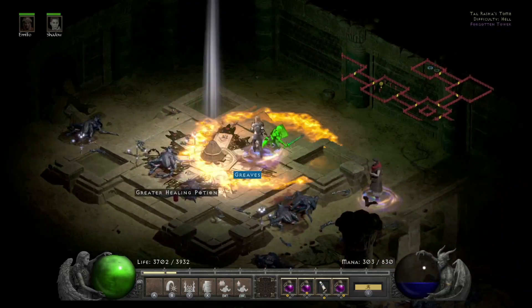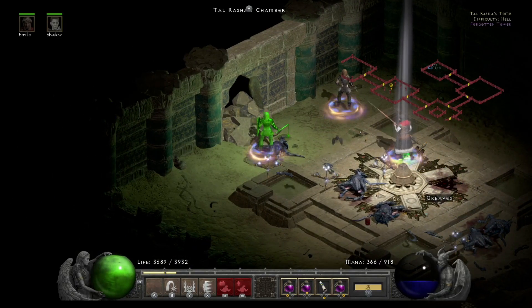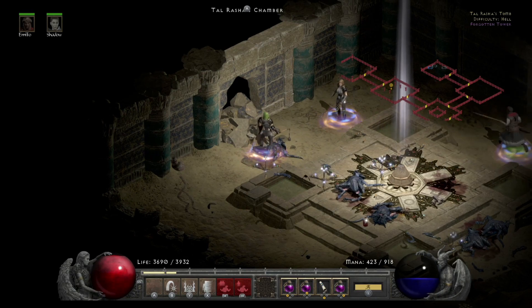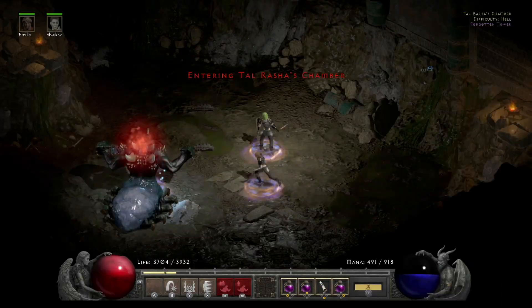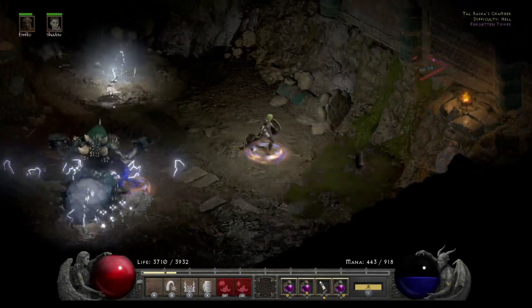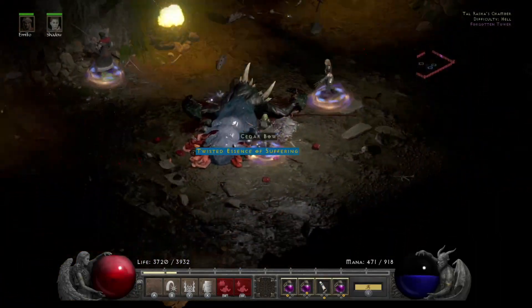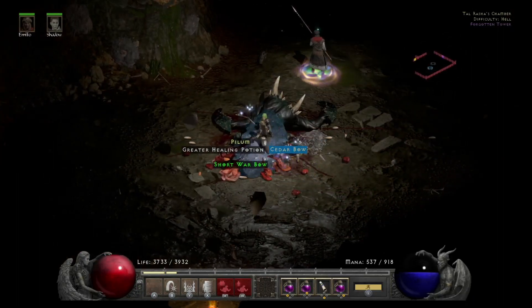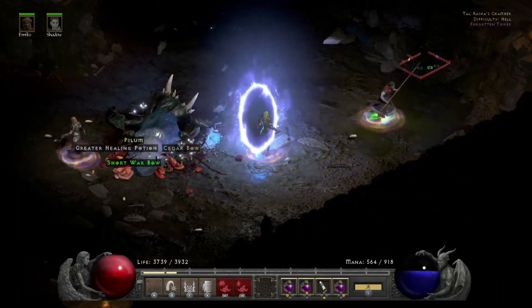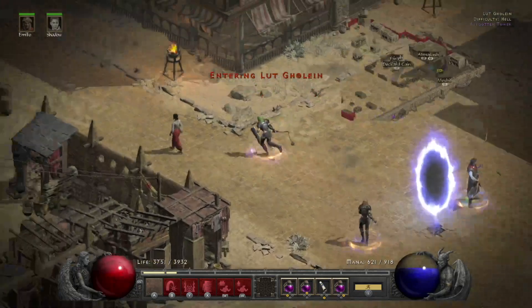We'll buff up just for this. The method for Duriel is to drop Charge Bolt Sentry and then blast some fire bombs. I drop five of those and then some fire bombs. Charge Bolt Sentry goes really quick if you can drop them right on top, because every single bolt will hit a single-target boss. So that was pretty quick.